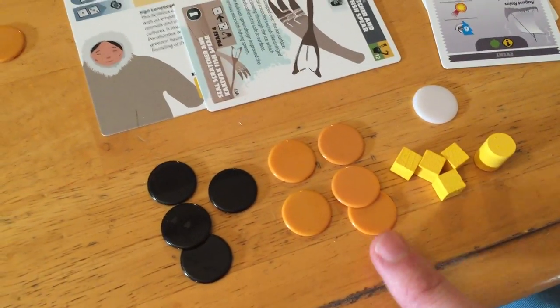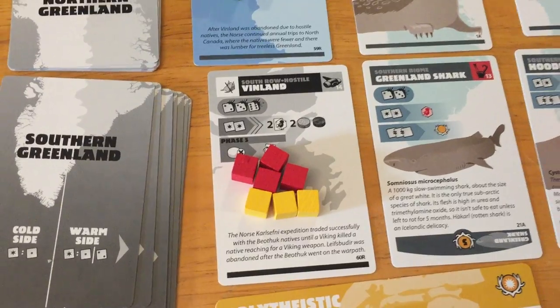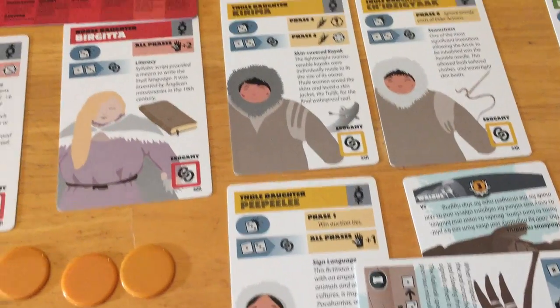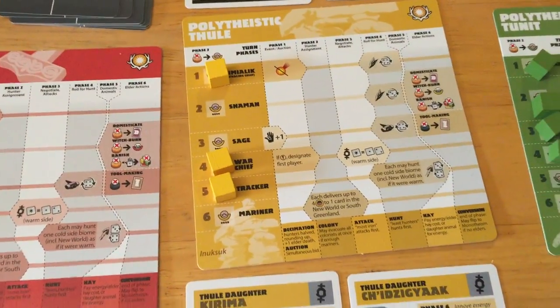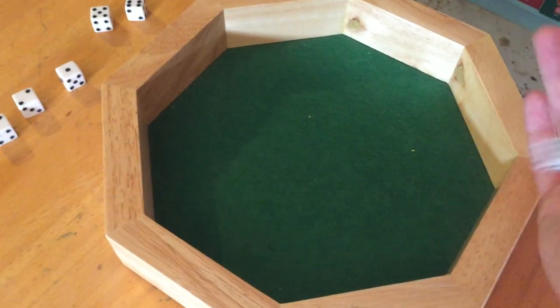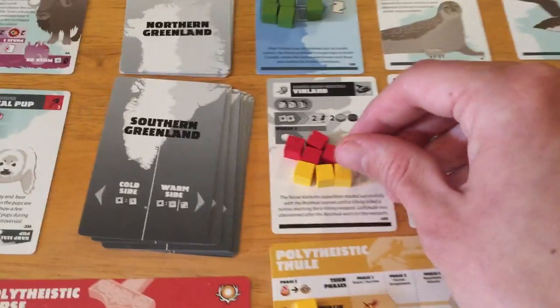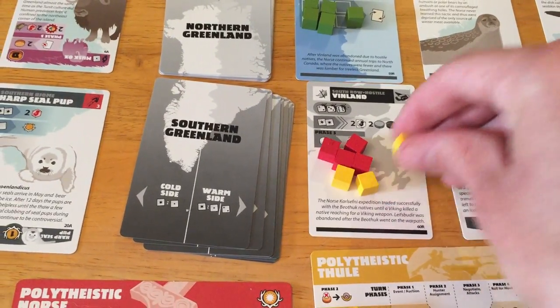We get a baby and some energy for that, and our alpha comes back unscathed. We've got up to five energy now. We will attempt to do the Vinland because we kind of need these guys and we also need this success if at all possible — very rough though. Our sage is still not active, so we don't have any metallurgical rerolls. We're going to roll three dice and hope for the best. One success, but that's just not quite enough. Threes do kill you, so we lose one more guy. We're probably gonna be pretty much done doing stuff in Vinland.